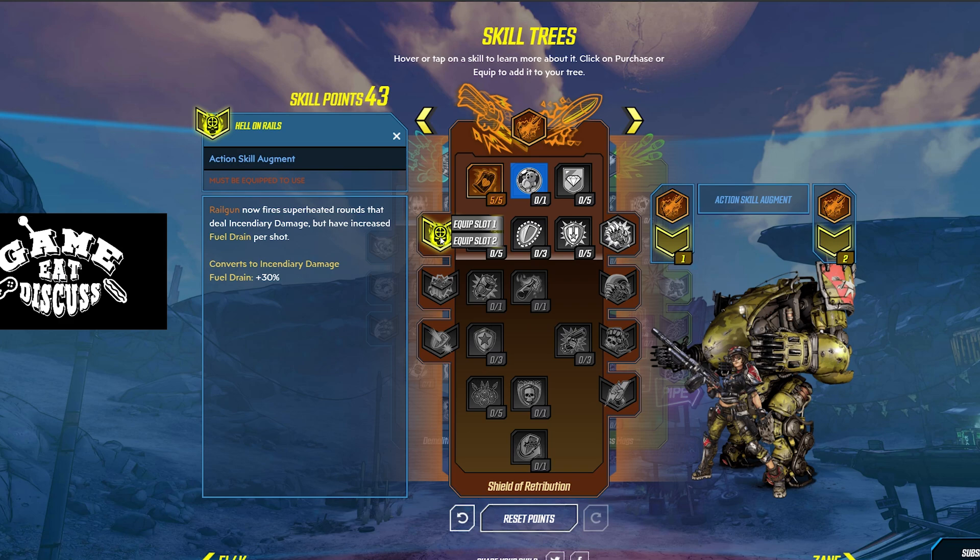Once you're at level 6-ish, you get Hell on Rails. Railgun now fires superheated rounds that deal incendiary damage, but have increased fuel drain per shot. We want this in both of our slots. It's just probably one of the most amazing damage increases to the Railgun you'll ever see. It does crazy amounts of boost.